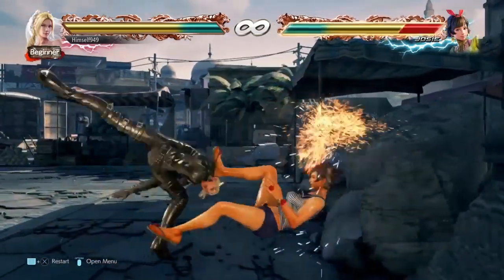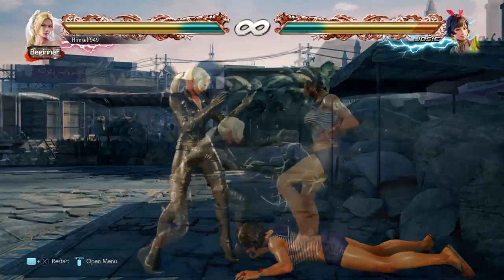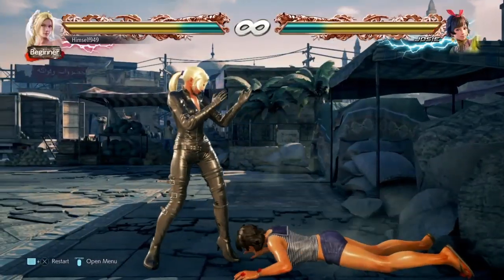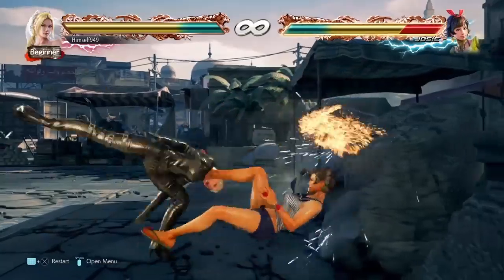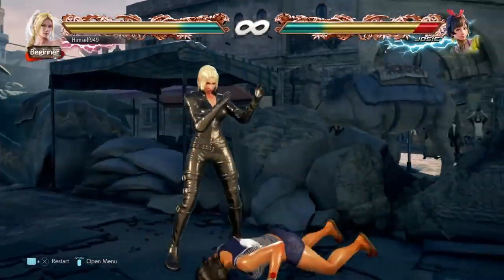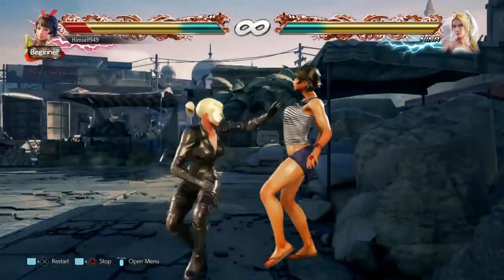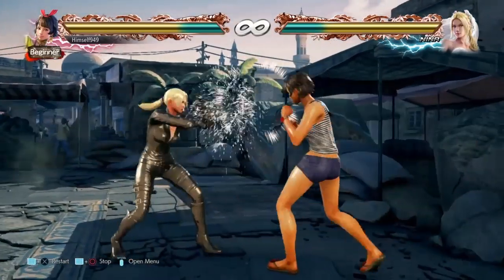The last option is df1+2. It's a safe wall-splatting mid so it's great against crouchers, but if it's blocked it has some pushback and you're only at minus 3, so a good follow up is sidestep 1+2. This is a splatting mid that's minus 11 on block, but it also has pushback so it's actually hard to punish.